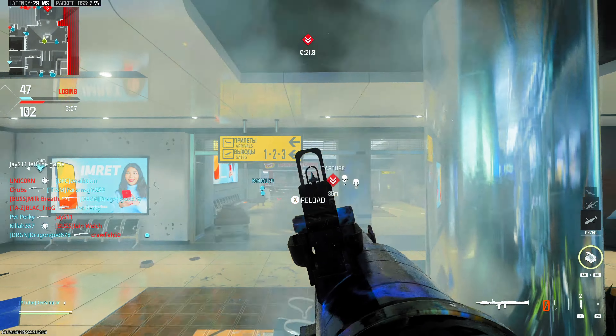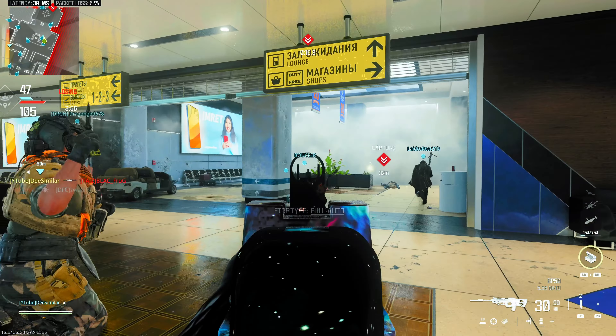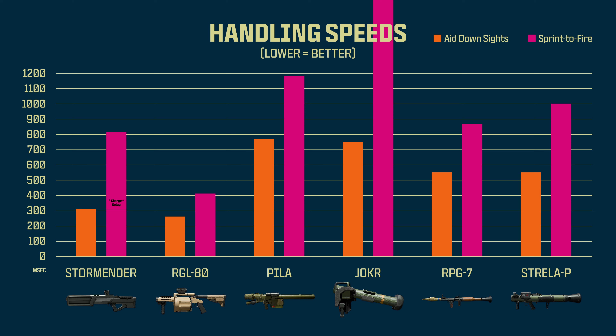Handling speeds are a big factor for launchers. All of the traditional launchers will force you to aim down sights before you can fire a rocket. The main takeaways here are that the Storm Ender and RGL are agile launchers, whereas the Pila and the Joker are sluggish.